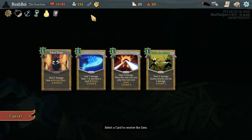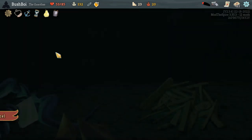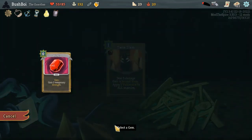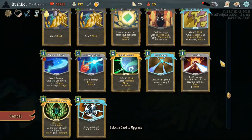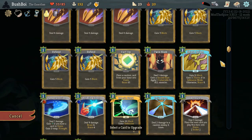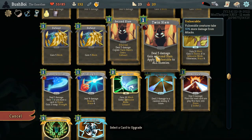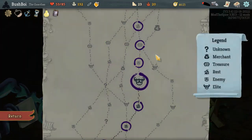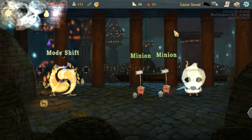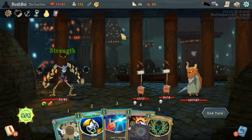Alright, Garnet I think is actually going into Twin Slam. And Ruby is going into Temporal Strike. If nothing else, we want these out of our deck, and socketing them is a great way to do that. Now I think we upgrade Twin Slam, so that if we find another gem we can socket it fast — and I think that's somewhat likely.